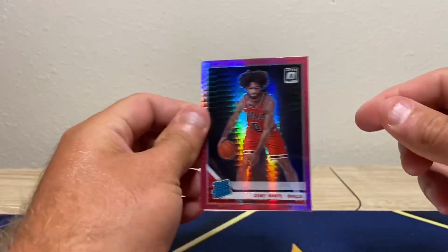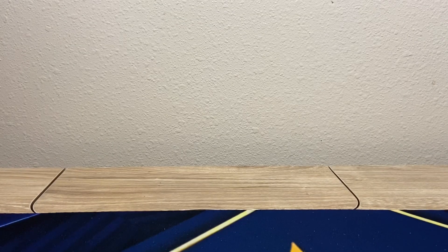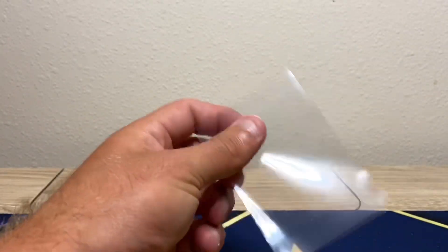That's the same exact boxes — two of the same thing, besides a few cards. Garland with the same pink, and three out of four rookies were the same. All rookies and base must be the same, but the Zion Silver — I'll take that, that wasn't bad at all. Two Coby White pinks, I'll take it!